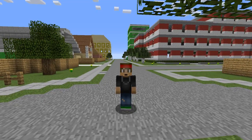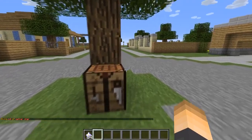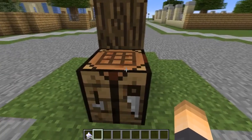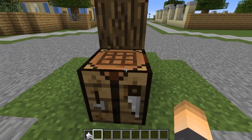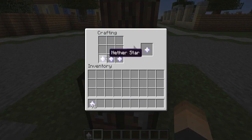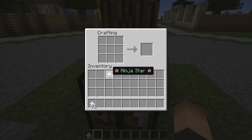To craft and get the item called Ninja Army, you're going to need five ninja stars. You have to craft ninja stars, but you pretty much cannot use ninja stars on their own — they're just used to build the Ninja Army item. To craft a ninja star, you're going to need three nether stars in a line like that.